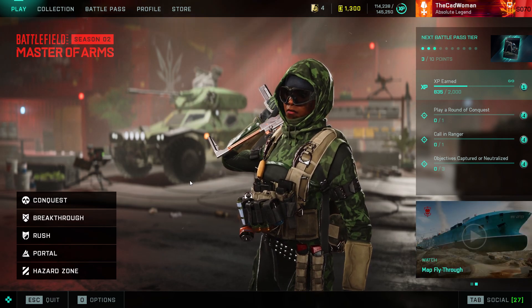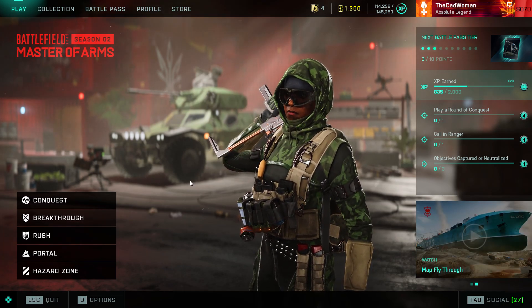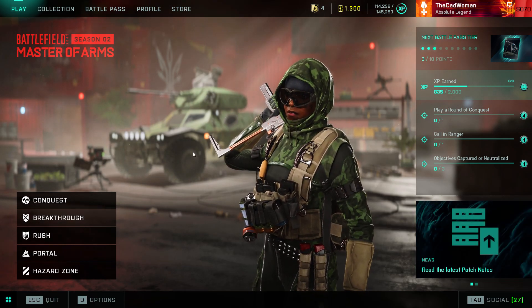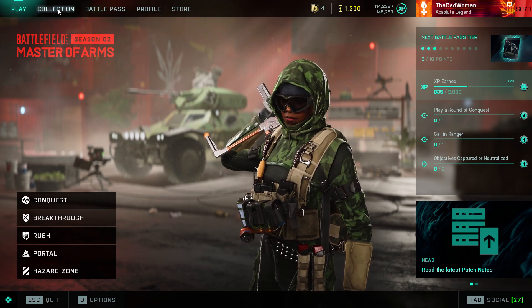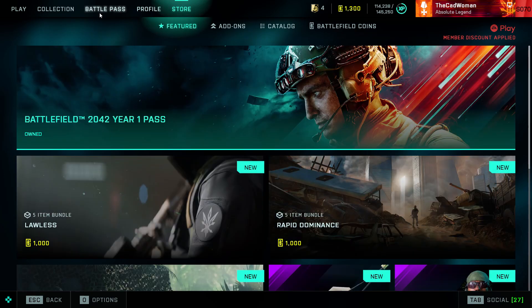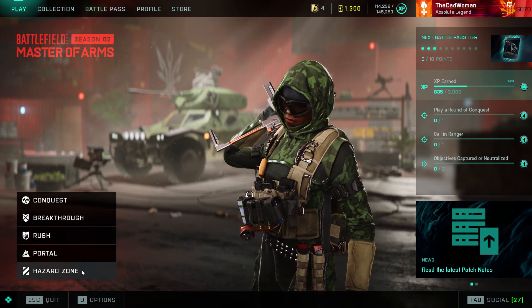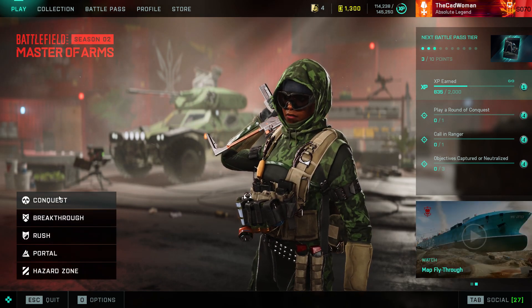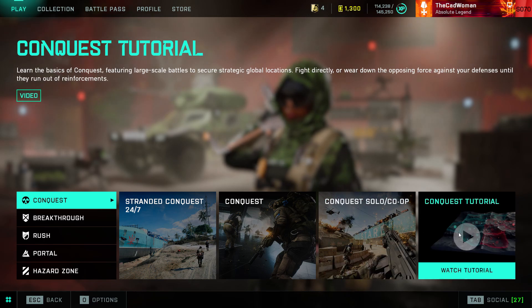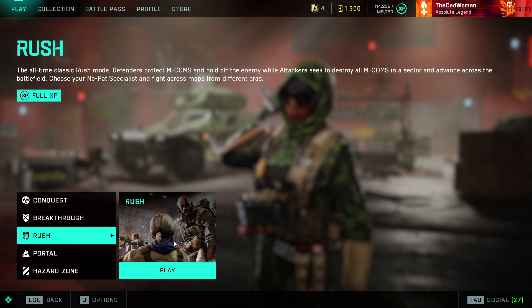But first let's have a look at the new home screen we got today. This one is a lot more simple than before cause the complete screen where you had to choose between All Out War, Hazard Zone or Portal is now gone. Instead we only have this screen here and on top you can find your collection, battle pass, profile and store as usual, but at the bottom left you can now find all of the available game modes or categories. For conquest and breakthrough you can now find all available playlists in the respective category including solo matches and a short tutorial for the modes. Rush was also added as a permanent mode and is now available here in this quick menu.